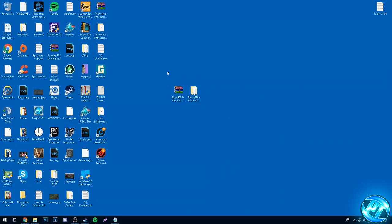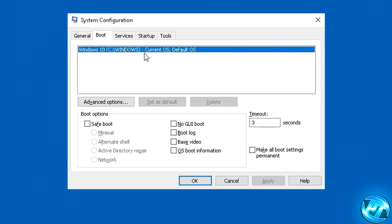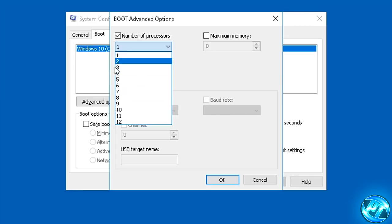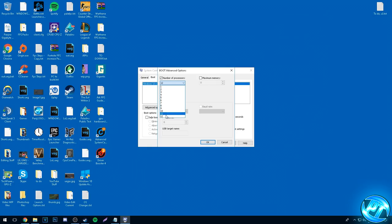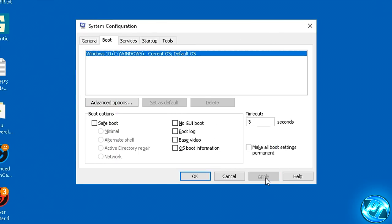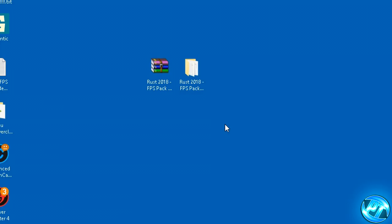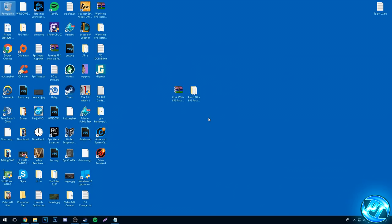Next we're going to ensure that Windows is using all of your resources. Go to the bottom left, type in msconfig, press enter, go to the Boot tab, select your operating system and hard drive, go to Advanced Options and check the Number of Processors option. Set it to the largest number possible — this might be 2, 4, 8, 12, or even more. Select the highest number, press OK, Apply and OK. It will tell you it needs to restart, but simply exit without restart for now as we'll restart once we've completed everything in this guide.